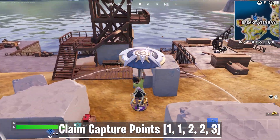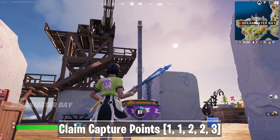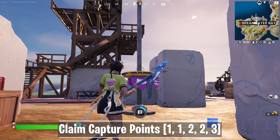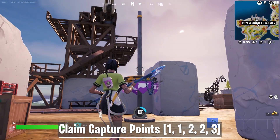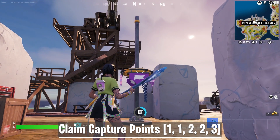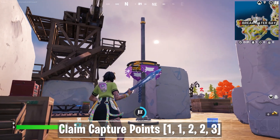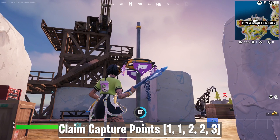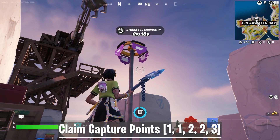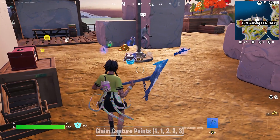Now for the final challenge of week 6 — you have to claim capture points. These capture points can be found in the named locations. If you open up your map and see a name like Brutal Bastion or Faulty Splits, you can go there to claim a capture point. Look for a flag marker on your mini map and stand inside the circle. Very slowly you will claim the point, but if someone else already claimed it you can't capture it again. In Team Rumble you can capture together with teammates. You need to claim 9 capture points in total.